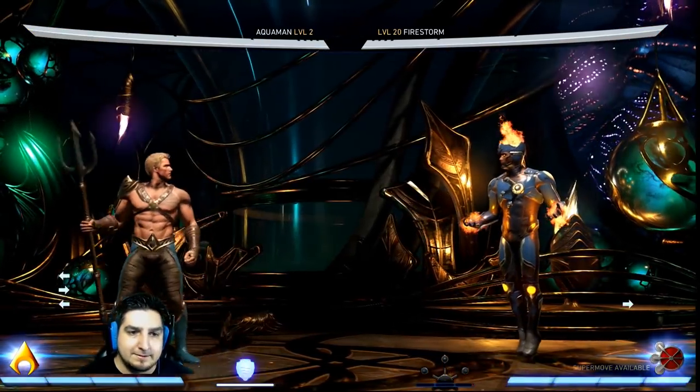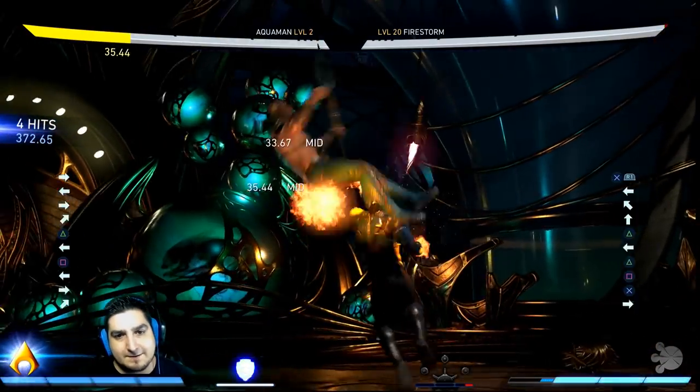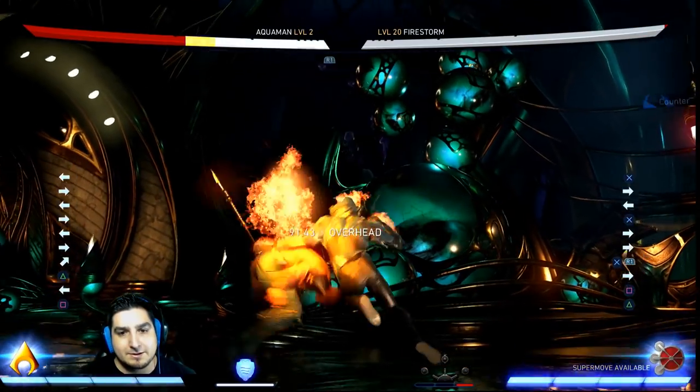It doesn't matter what jump attack he uses — it'll stuff all of them. This is also good against Black Adam's dive kick. If he's getting really predictable with the dive kick, you can meter burn back three and it'll punish the dive kick as well.